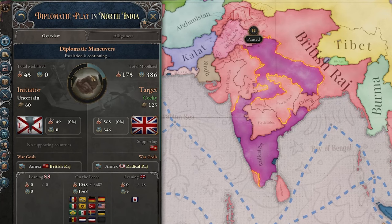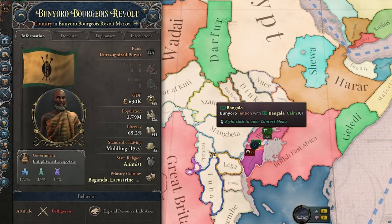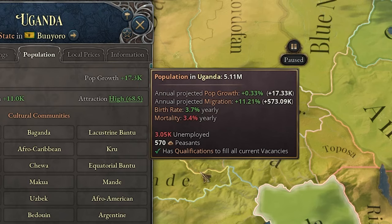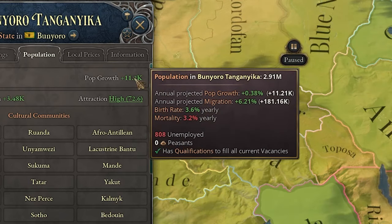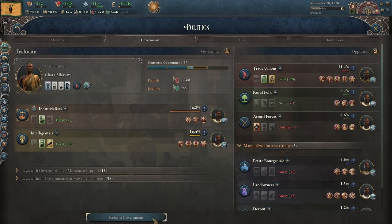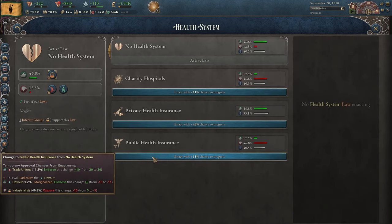I can actually join this war in India on the side of the British — they will owe me an obligation, so let's join. A civil war started in my country as well. Now women are also allowed to work, but the birth rate really went down and it's getting pretty close to the mortality rate. Since we do have a lot of pollution, we should really do something about it — such as getting the trade unions in government and getting some public health insurance.